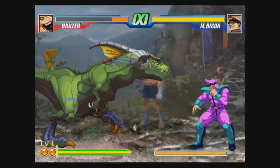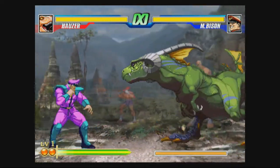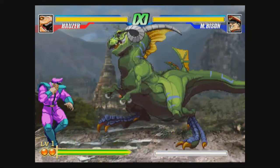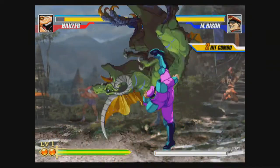I think there's also a second slam if you do it crouching. In this game, to slam you hit short and jab — the weak punch and the weak kick. But if you do it crouching, it does a different slam like that one.